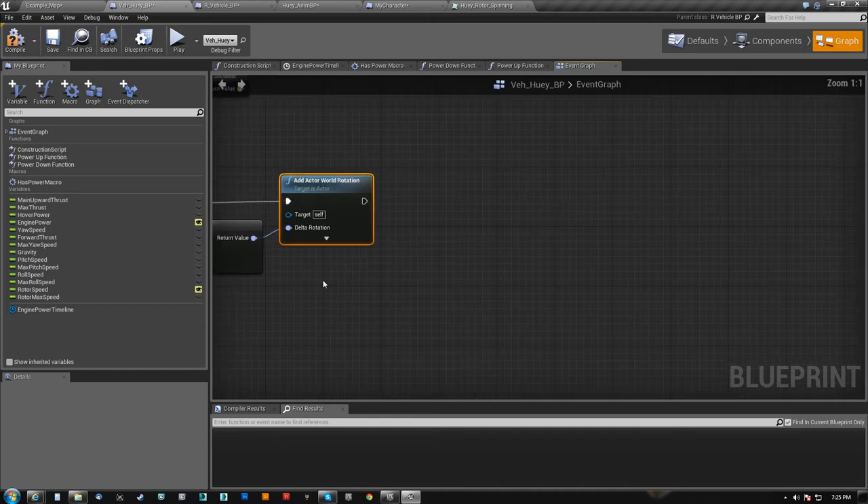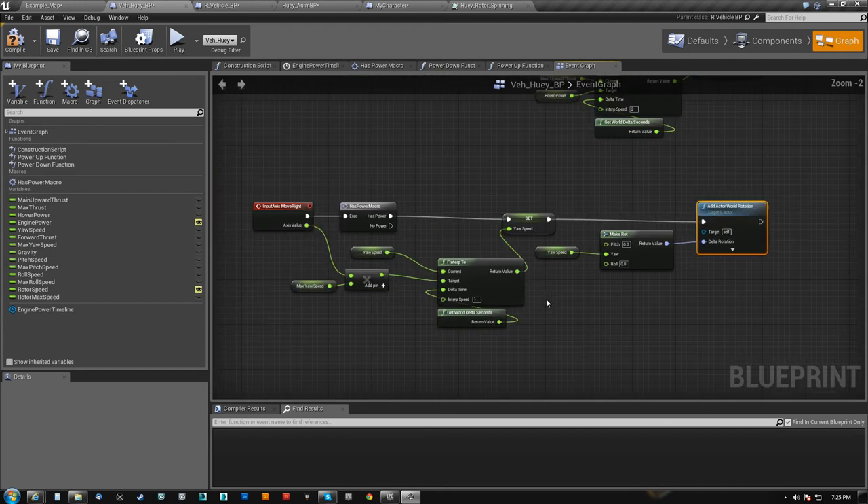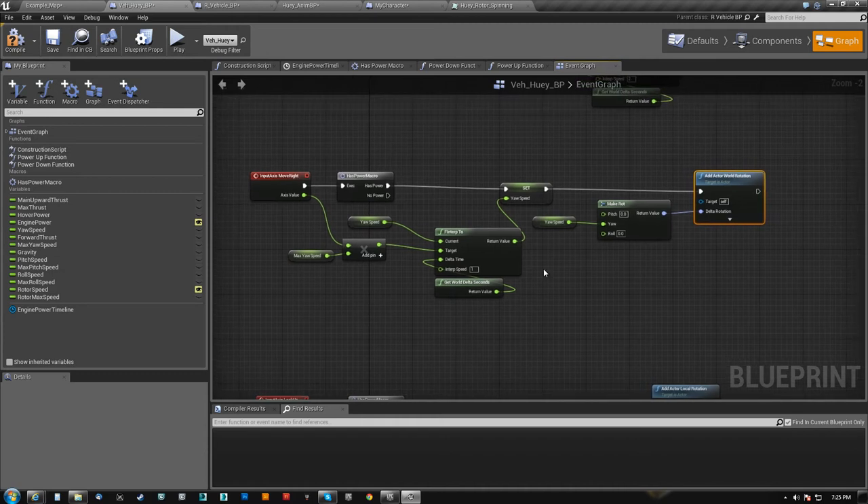What I did was add actor world rotation — because the thing is, if I was pitched forward and hit D, if I add actor local rotation I end up pointing up into the sky. You've got to think of it as like a carnival ride where it just spins you around and then tilts itself up. So that's why I did add world rotation, which basically solved that problem.